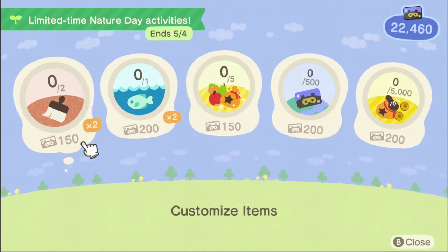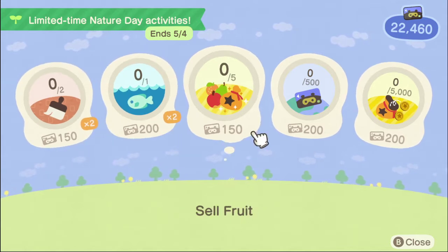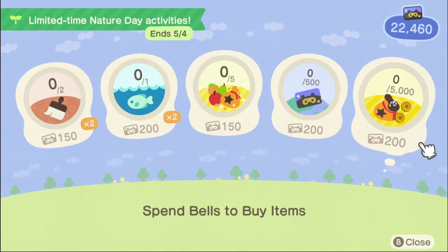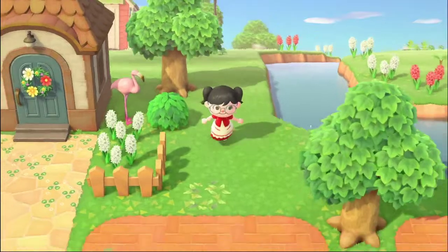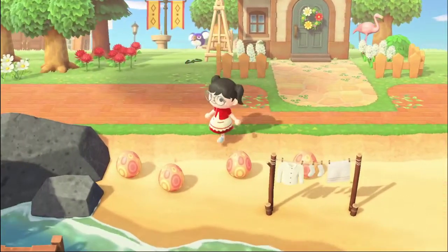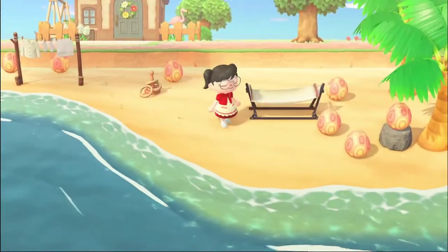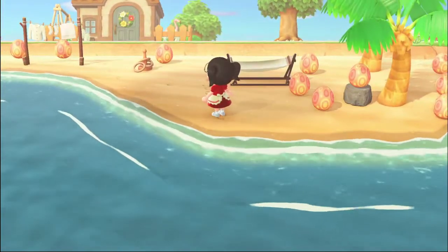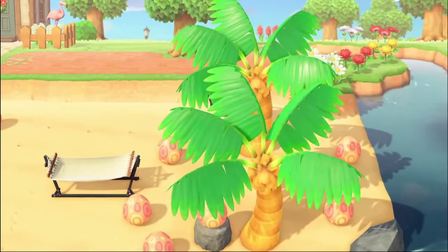I always try to do all of the Nook mile challenges so that I get lots of Nook miles. I'm at 22,460 — getting there. I think that's pretty much it. This is Pashmina's house. The only thing I have left from Bunny Day is these egg lamps. I thought they were kind of cool looking, and at night it looks really nice — so I kept those. Those are the only things I kept.